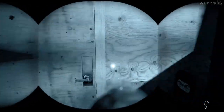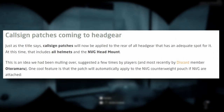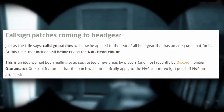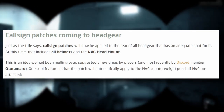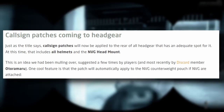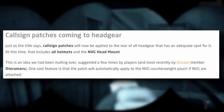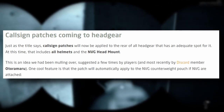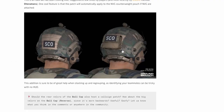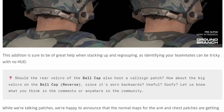Callsign patches are coming to headgear. As the title says, callsign patches will now be applied to the rear of all headgear that has an adequate spot — including all helmets and the NVG head mount. One cool feature is the patch will automatically apply to the NVG counterweight pouch if NVGs are attached. This addition will be a great help when stacking up and regrouping, since identifying teammates is tricky with no HUD.